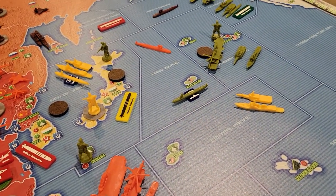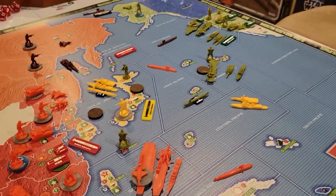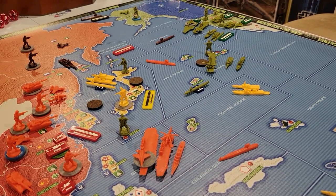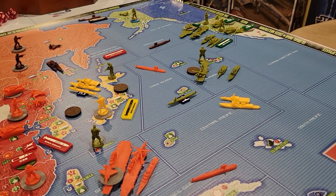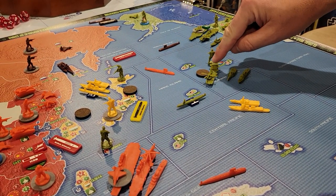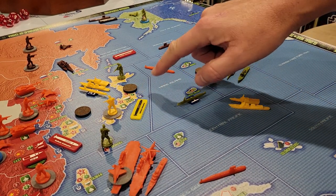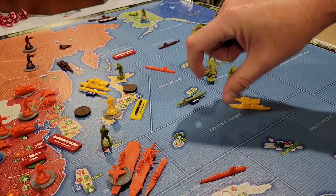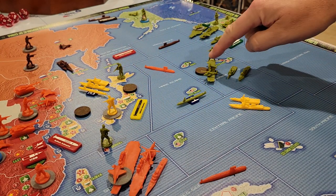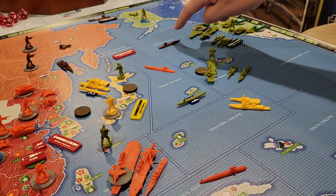In the Pacific, we're going to have a combined attack. This Russian sub — I really want to take out this LHD because it can load up units and come over to harass me and China as I try to take out Japan. So I've got a Chinese sub here and a Russian sub here.